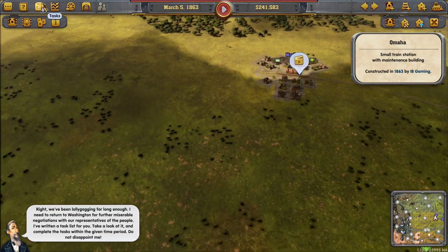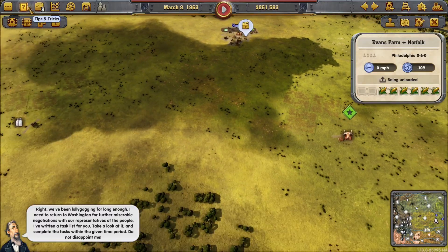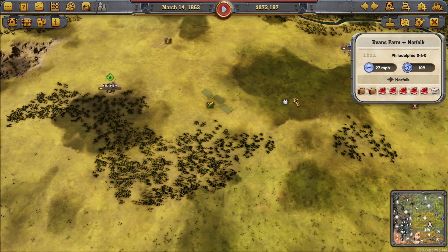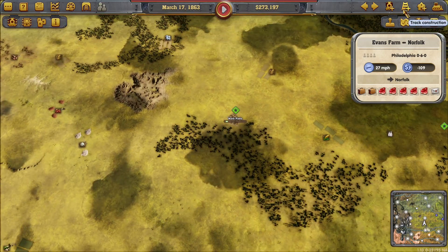Two trains are operating quite happily with supplies. We've done what he asked — happy days. Now let's see what he's got in store: we need to connect Omaha and North Platte, and Omaha and Cheyenne, by 1864. My criticisms might be fine for pronunciation — I can be critical on 'North Platte' too! So: Omaha to North Platte and Omaha to Cheyenne — let's get those connected.